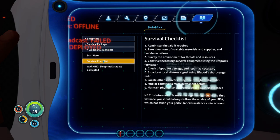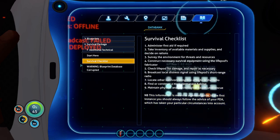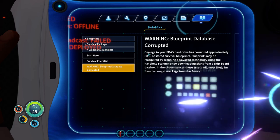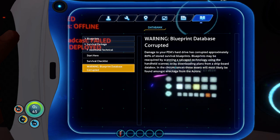They give us a little objective here with our survival checklist: administer first aid, take inventory of materials and supplies, survey the environment, construct necessary survival equipment, check your life pod for damage and repair as necessary, broadcast a local distress signal, locate other survivors, find or construct a more permanent habitat, and basically wait for rescue. It also says you've lost 80% of the blueprints and have to recover them by scanning technology or downloading plans.